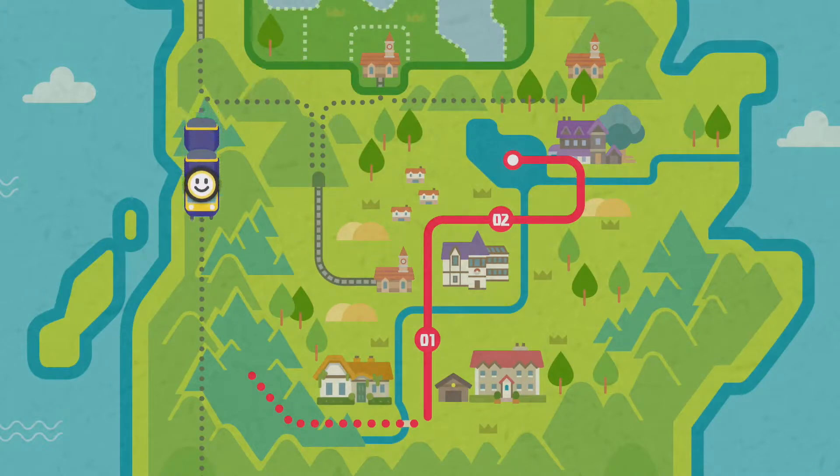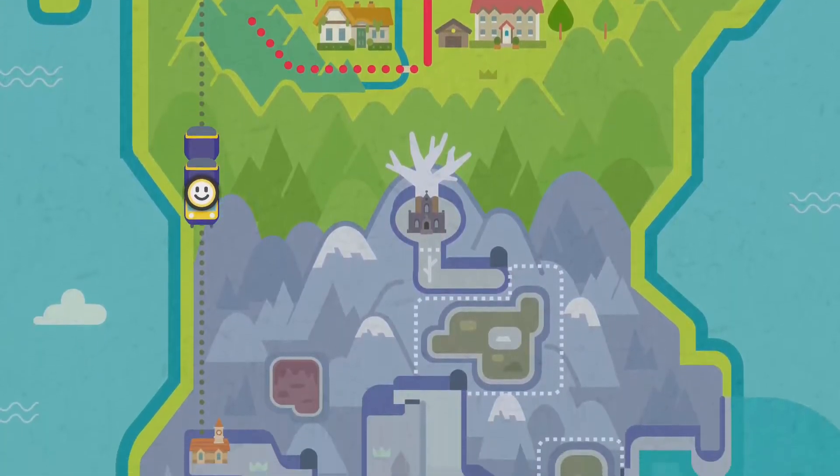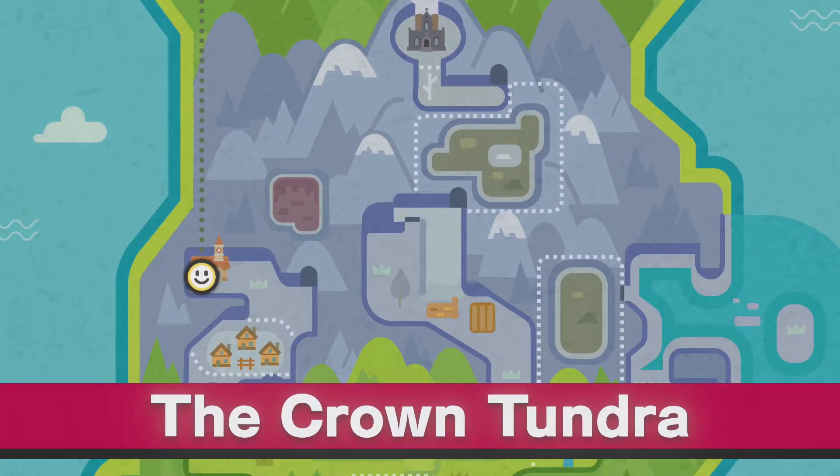Chugga chugga chugga — oh, it's taking us south, we're going way south! Oh there's the Crown Tundra — our first look at the official map of Crown Tundra. This is how you get to the Crown Tundra.